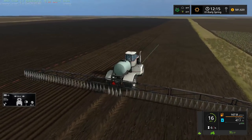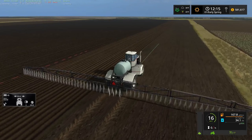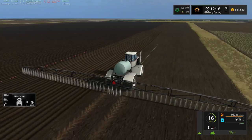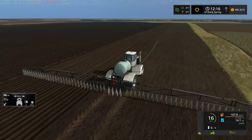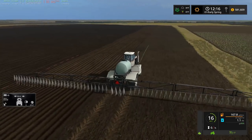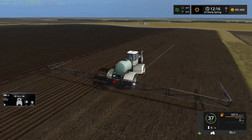We're gonna make it to the end here - we got 50 gallons left, it's going to be close. Someone was wondering if there'll be a finished version of the Welker's Farm map - as far as I know it is finished, unless they find something wrong and do some updates. This is the finished version, available on the Farming Simulator mod hub for both PC and consoles. Looks like we are going to need some more spray.